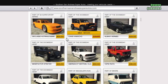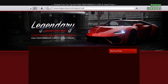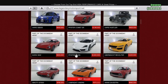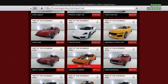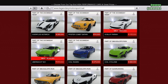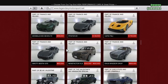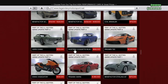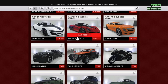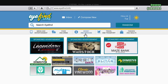The Camacho is also on sale. There are some discounts here — there's a discount on the Tesseract, though this might be selective and different for you. There's also a discount on the Viseris, on the Pariah, on the Ubermacht SC1. And here it is — the Grotti Turismo R has a discount too. That's a great car.